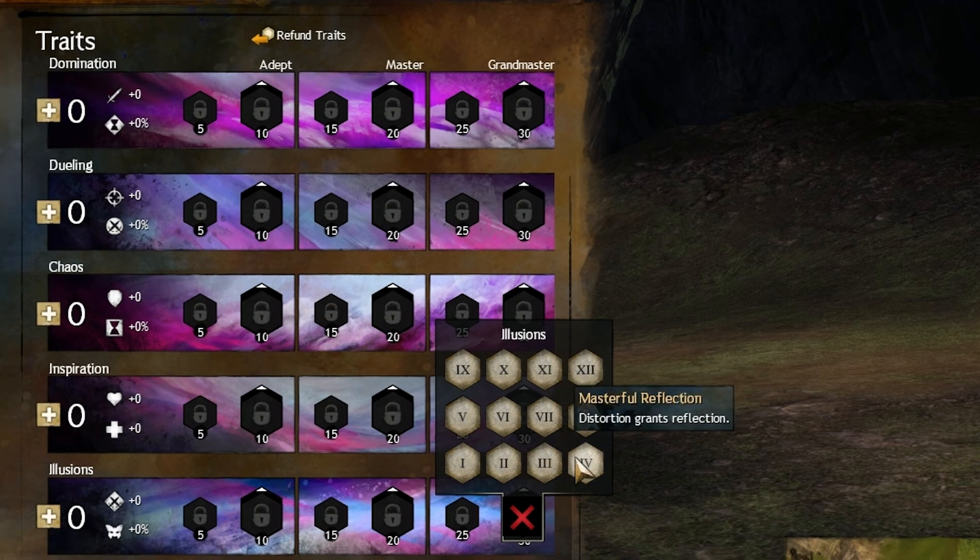Masterful Reflection — I don't like this trait. I used it in the beta and I thought it was going to be really good, but it actually wasn't, because you can't use Blurred Frenzy with it — which is a problem since that's basically your main distortion.